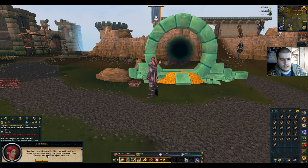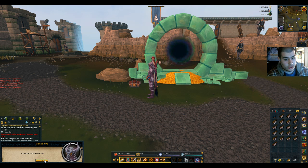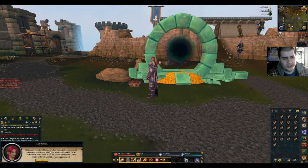Alright, so Lady Nia — let's try to do our lady voice. Good day to you! Looks like Alice has got herself into trouble again, I swear. If only that girl would come out of that cave, get some light on her skin. Turns out you live in a place full of treasure chests — eventually you're going to find the evil enchanted one that tries to kill you. This poor, terrified little Mimic escaped and brought Alice's message to me. Someone should save her! Quite, you wonderful hero. I've managed to construct this portal that leads to Alice's treasure chamber. Don't worry, dear, she's safe. But if you could defeat the Giant Mimic within it, it would be much appreciated.